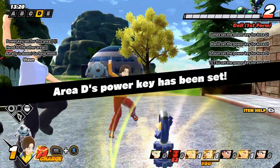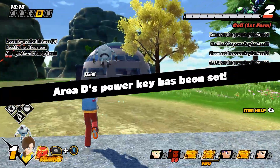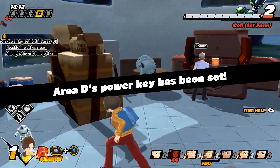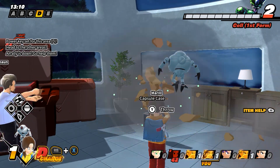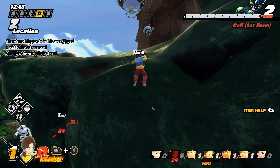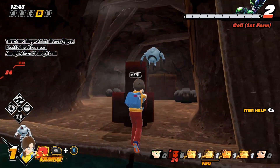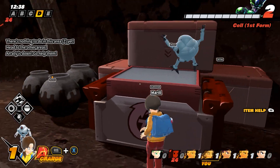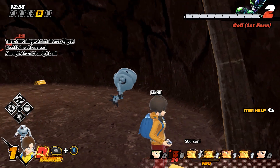Watch how quick this goes - when you place the key together it goes quicker. Same with the time machine at the end: if you all work on it together it'll go quicker. What isn't a good idea is running around together collecting things. I call dibs on these cubes. I can hear Cell nearby. I like this Breath of the Wild type climbing - without stamina of course.